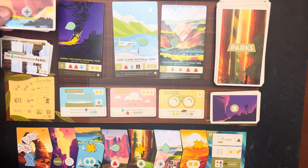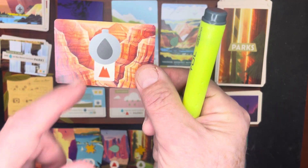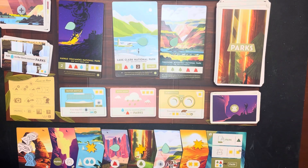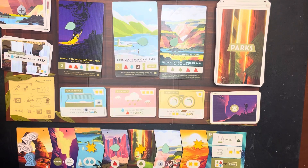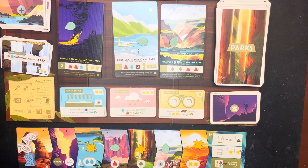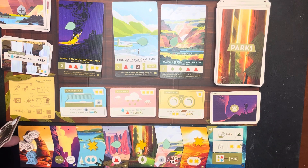Here you can buy a canteen — canteens are right here and everybody starts with one. Whenever you get water you can use it instantaneously to get a mountain. You can also buy canteens along the trail. If you go here you can take a picture. You start with a camera, and when you use a camera you use any resource to buy a picture worth one point. After four seasons you add up all the points from pictures and parks. The camera is handy because at the very end of the trail you can also buy a picture for one resource.